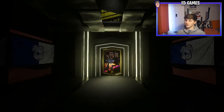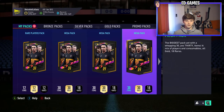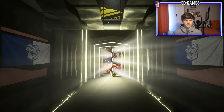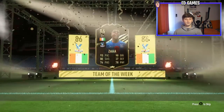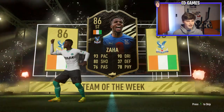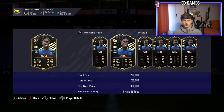Seven megas, one rare mega, a 50k, and a Team of the Week pack somewhere - there's tradable somewhere. First mega - is that an inform? Yes! Zaha, 86! That was a walkout! If that's tradable that's like 150k, if it's not he's going to be a good bench player. Anyone else in the pack with him - Lacazette! I'll take that.